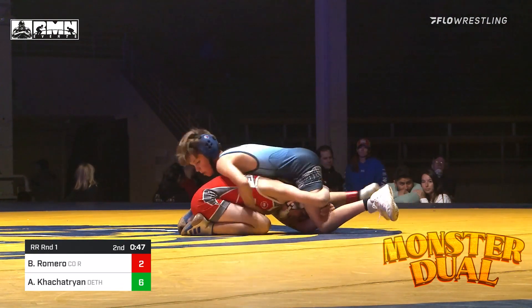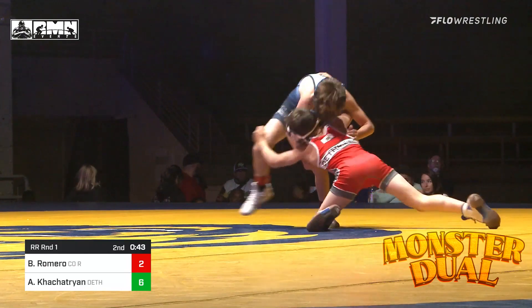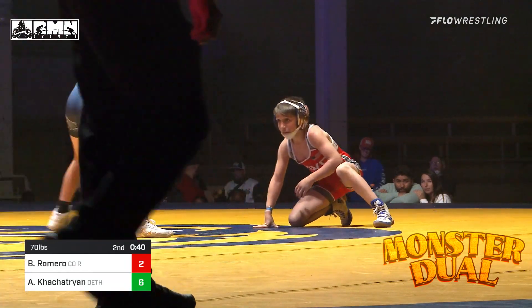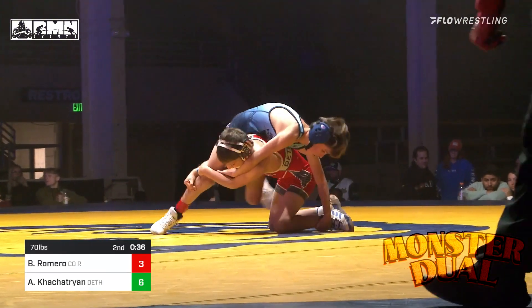Six to two in favor of Kostestrian. Bryson is needing some points right now as we are heading to 45 seconds left in the second period. And the one-point escape goes to Romero — score is six to two in favor of Kostestrian.